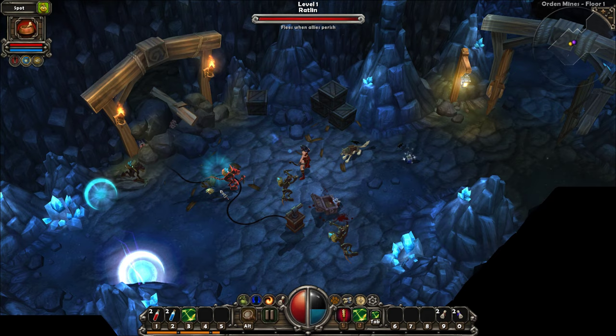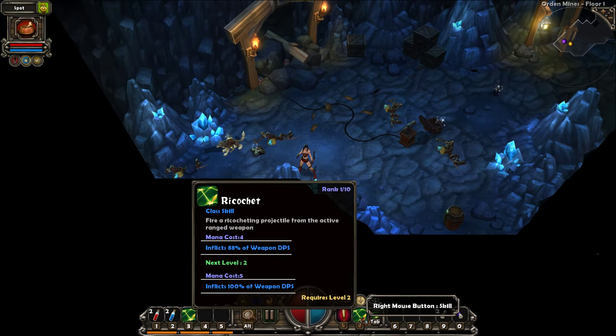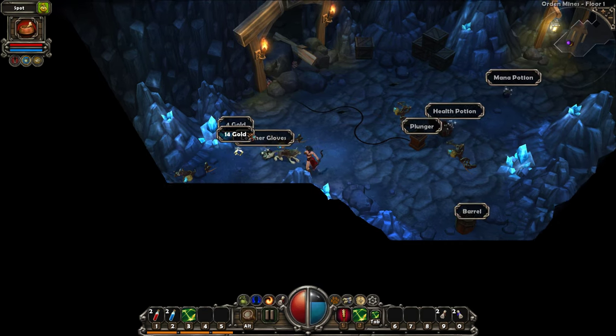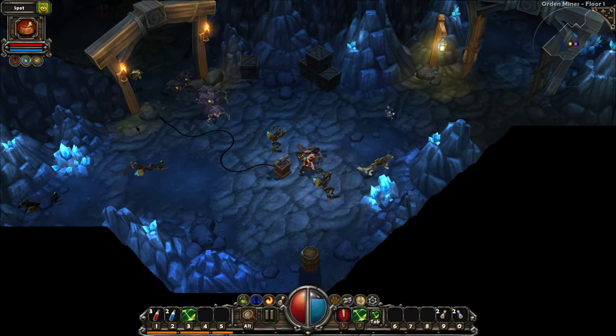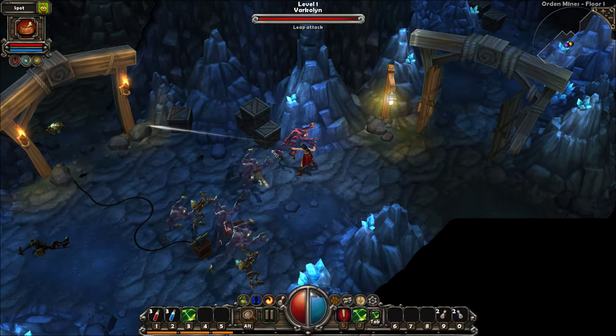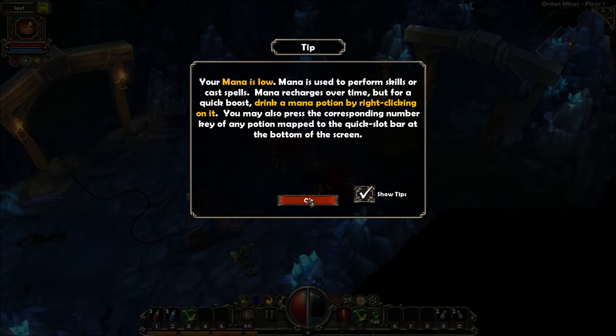Oh, we already have an attack that uses mana. What is this actually called? Ricochet - it's a class skill, fire again. Inflicts 88% of weapon DPS. So it doesn't even do full damage.